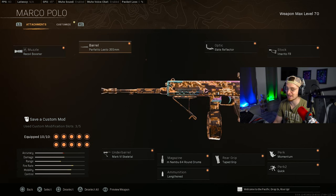The Mark 05 got updated as well in the patch notes. Here's the build: the Recall Booster as the muzzle, the 355 Barrel, the Slate Emerdo FR Stark, the Momentum Quick Tape Grip for really good mobility, sprint-to-fire, and ADS speed, along with the Mark 4 Skeletal, the 64-round mag, and the Lengthened. If the recoil is too much, swap out the Mark 4 for Hand Stop. This is my favorite Marco build right now.